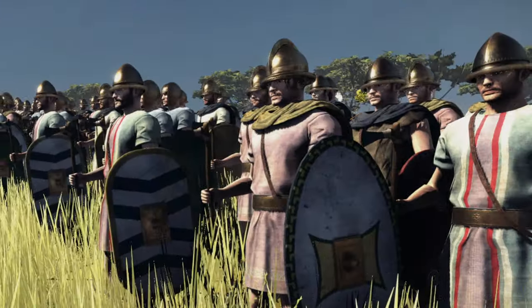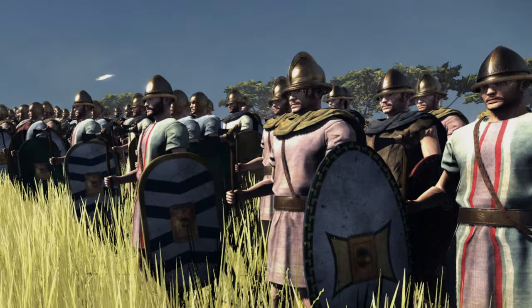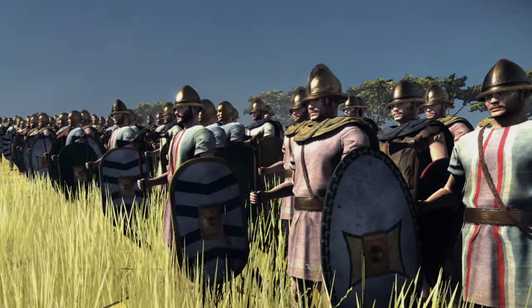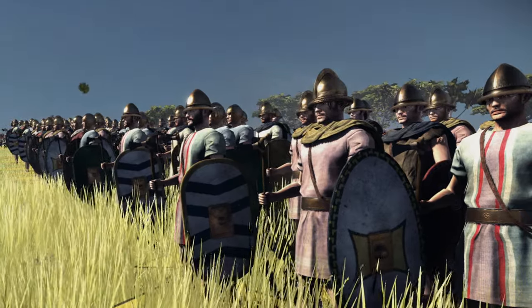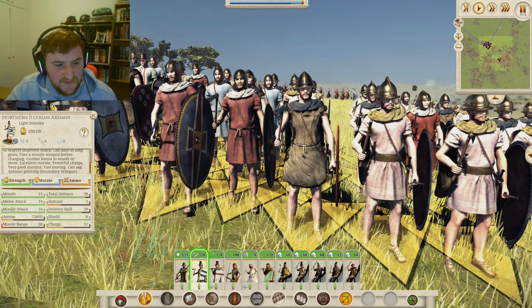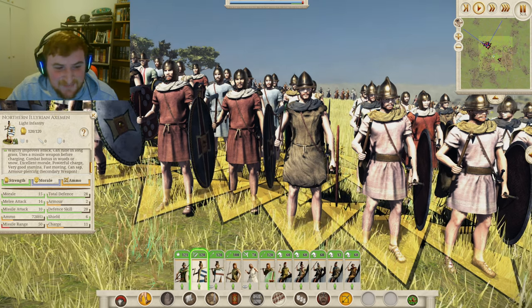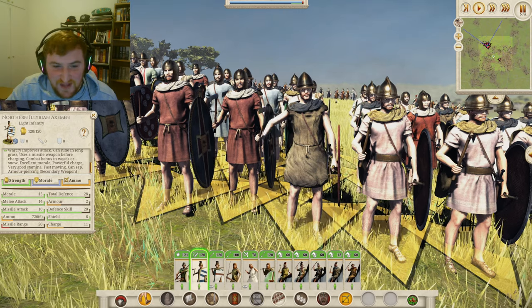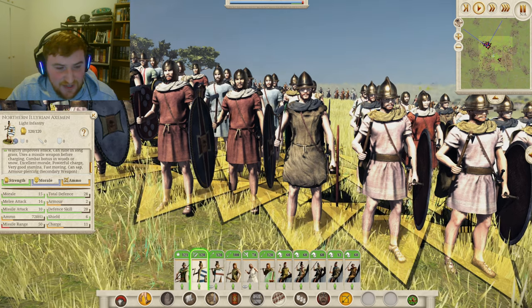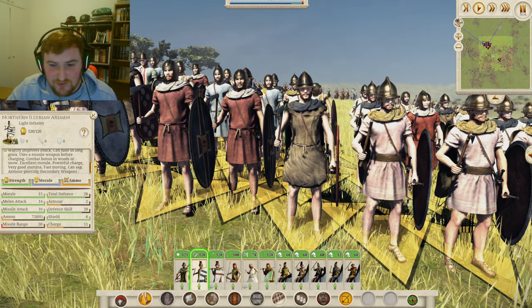Now let's move on to the Northern Illyrian Axemen. I absolutely love their helms with the little circular donut crests around them - I don't know what the technical name for that is, but they are absolutely stunning. The textures are fantastic; look at the bosses on the shields. These guys look pretty mean for a lightly armored unit. They are armor-piercing with 14 melee attack, 28 defense, and 10 missile attack with 6 javelins. That 14 armor-piercing melee attack is fantastic. With 15 morale, fast moving, and very good stamina, these guys are your flanking masters early in the game - a really solid axe-and-board unit.